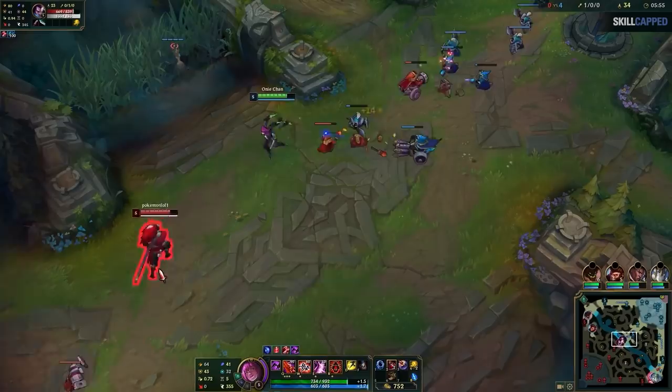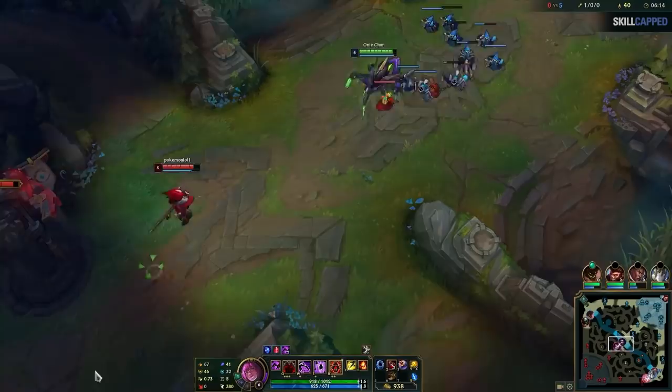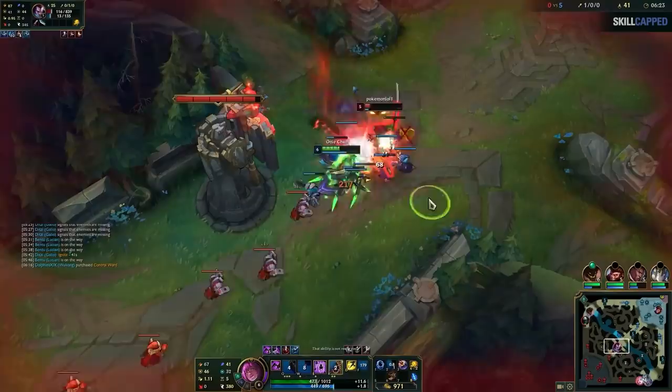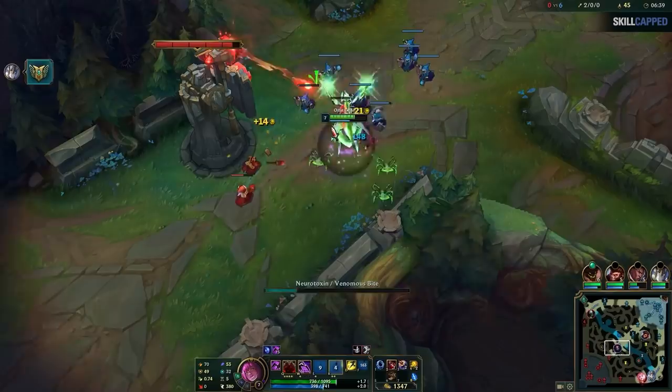He backs up pretty far now, so I continue to grab my CS and clear the wave. I need to make sure to go for this dive as soon as possible, because if he hits level 6, he can actually turn the dive around and kill me. So I'm walking up with my wave into the tower, and I see this low health minion that he might go for. So I throw my cocoon as he walks up to use Q on it and it lands, then I just ignite and all in, get the kill, and Rappel to drop tower aggro. Now look at my experience — I'm going to hit level 7 from this wave and he's still level 5. The wave is going to slowly push back to me; the lane is completely over at this point.